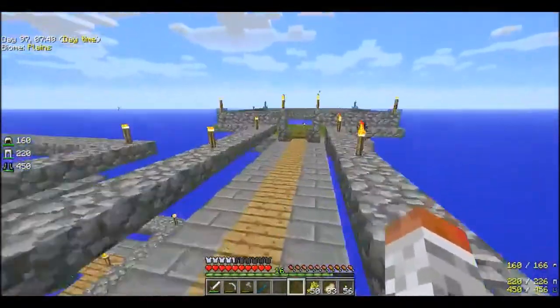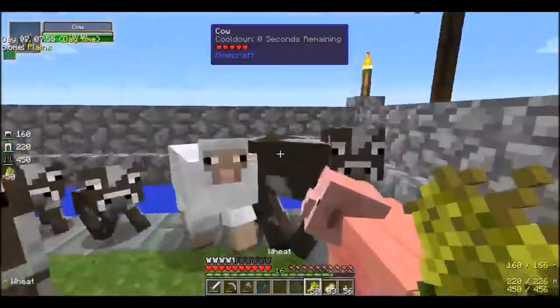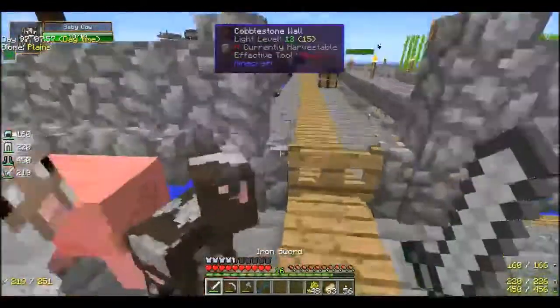You can come over here - you can see I've been breeding some of the animals. Oh, the cows have grown up, that means I can breed them again. Feed you, ok, bugger off again.